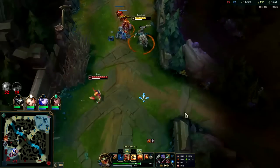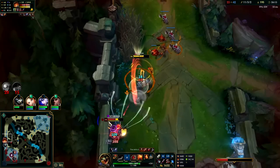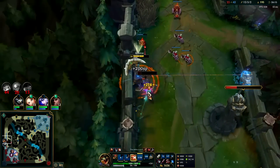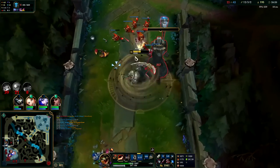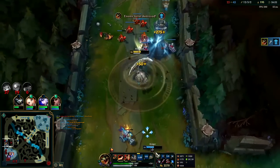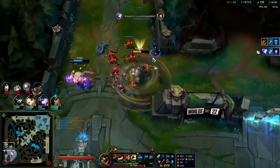Time to mindlessly push waves. Auto double reset, E, auto attack Q — down he goes. That's what we've been needing to do. With Bork and Prowlers it's very, very challenging for people to actually survive your burst — you have so much stickiness.